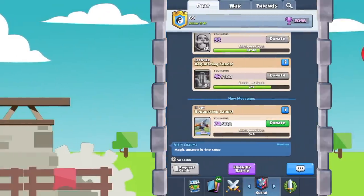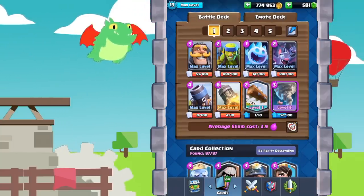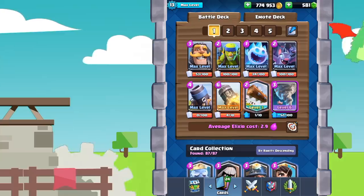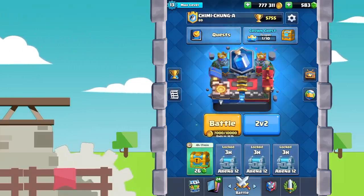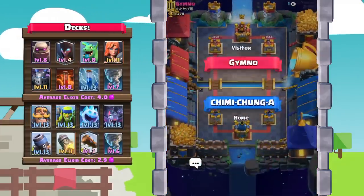Hey guys, it's Drink here and welcome back to a new class. Today we are at 5755 trophies with the classic, beloved 2.9 mortar deck. Guys, today we are absolutely rocking the ladder this season. At 5755 trophies we're going to be trying to push up to that Champions League.